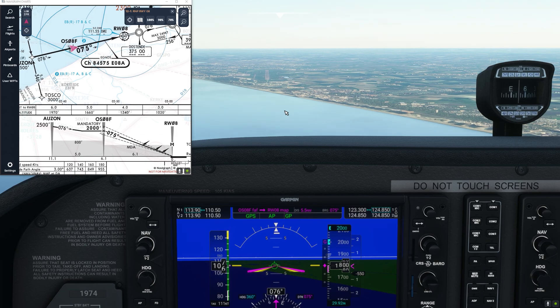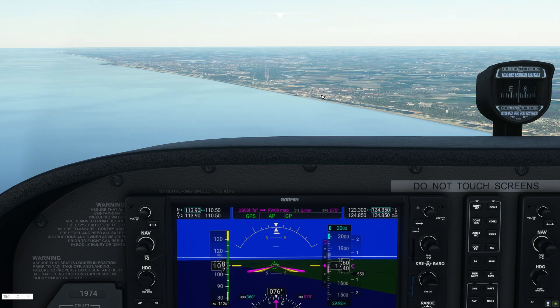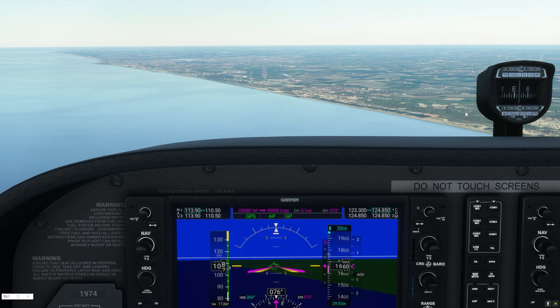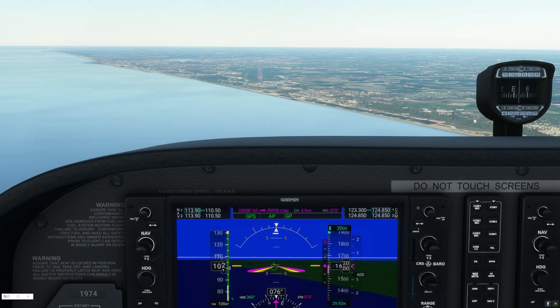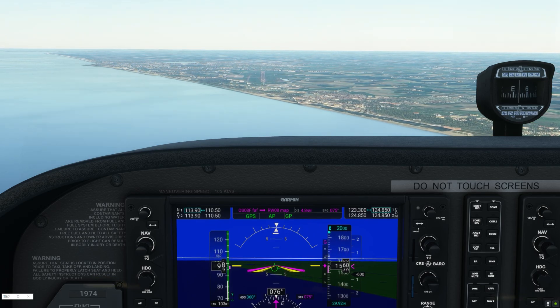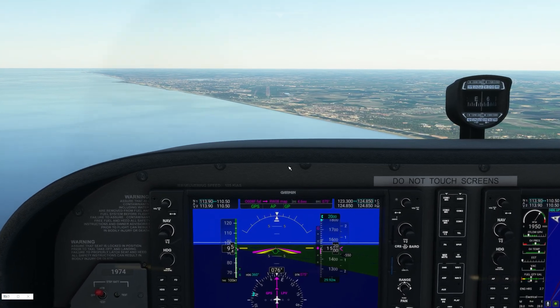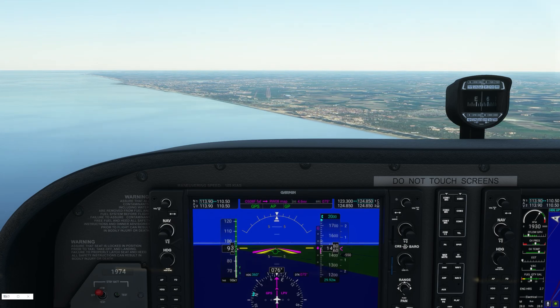I put the flaps out and we don't need the Navigraph charts anymore. All we have to do is manage our speed — it's quite high, so I retract the throttle to lose speed. But the plane is nicely following the glide path downwards. I'm not using the yoke, not doing any manual flying. We are in GPS-assisted RNAV mode, descending toward the runway.